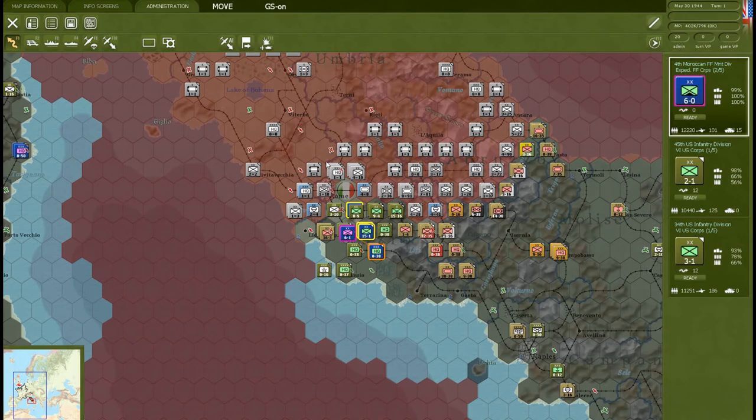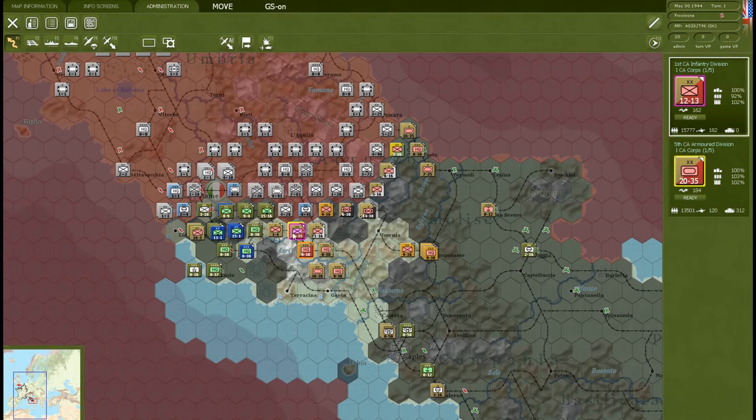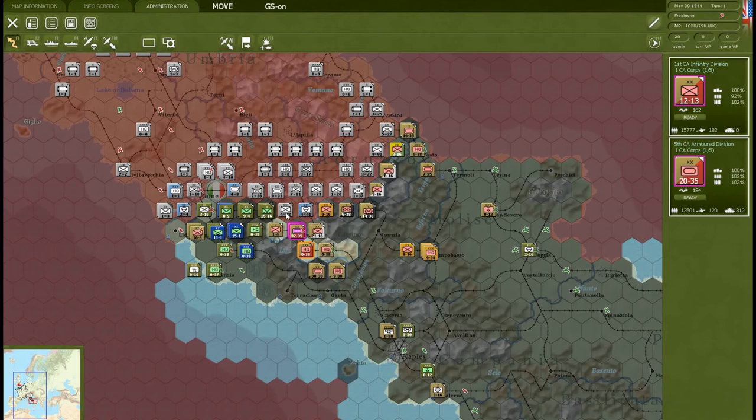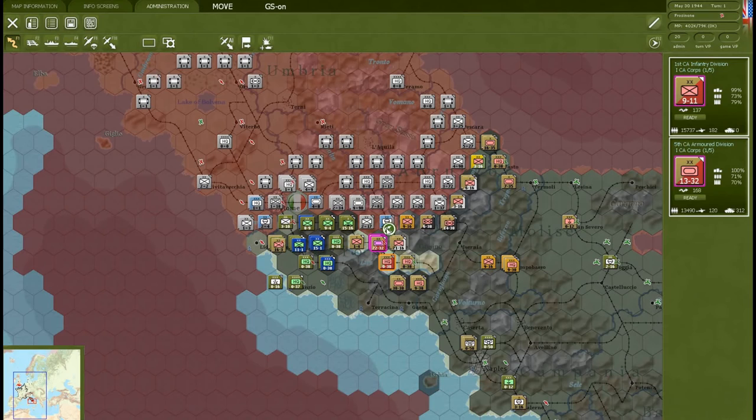Rome is under attack — we're going to take it at some point. We did push the Germans back somewhat, so we'll be happy with what we've got. The Canadians are attacking this infantry group with 32 attack strength versus 28 — this should be interesting. Defending forces held. We knocked out one of their seven tanks and seven of their guns. We lost four tanks, one gun, a few men, and one aircraft. Their combat value went down significantly though, so I'll call that a win-ish.